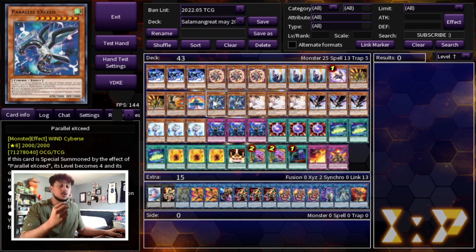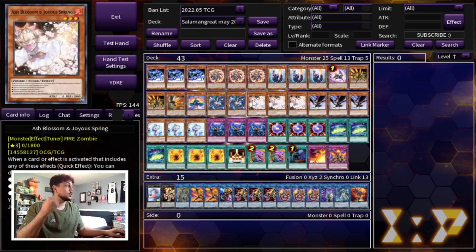We're playing so many hand traps again because this deck draws so many cards. Because it has so many searchers you really want to draw into all your hand traps after you do your full combo, or if you draw hand traps with your draw cards then you draw into the Salamangreat stuff. That's why this deck has so much synergy and consistency — if your opening hand is one half of the deck you use your draw cards to get into the other half. You're always going to have access to pretty much everything. We are playing Triple Ash, one of the best hand traps in the format.